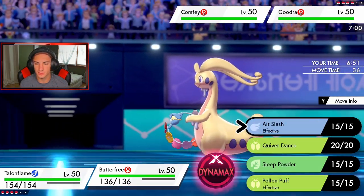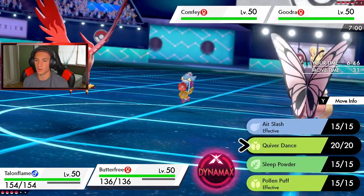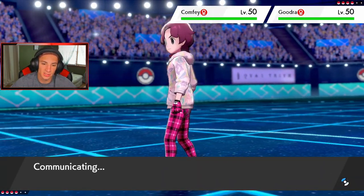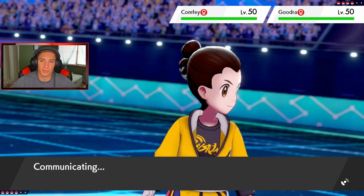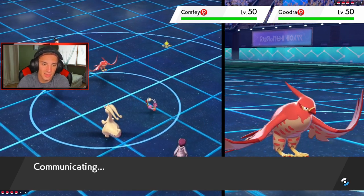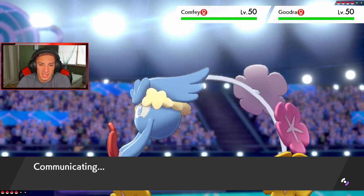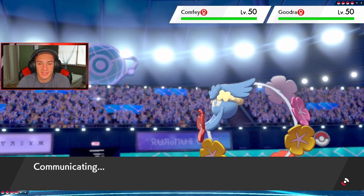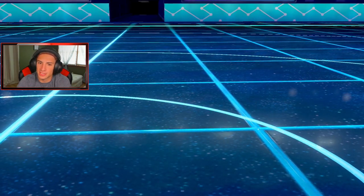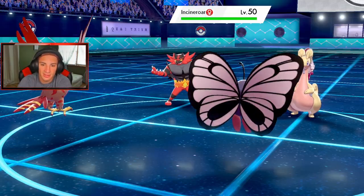I can't Sleep Powder Goodra because it's probably Sap Sipper. I feel like we have speed advantage already — let's go straight into Dual Wingbeat. Should I Quiver Dance? It's not G-Max so let me get a Quiver Dance going. Actually, let's go straight into Dual Wingbeat — I can always Quiver Dance next turn if I want. He uses Mirror Coat — that's so sick. He's going to Withdraw, Cinderace comes out, Intimidate drops my Attack. He might Fake Out next turn.